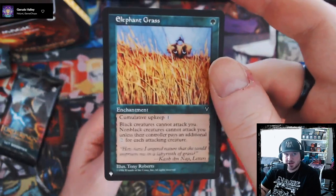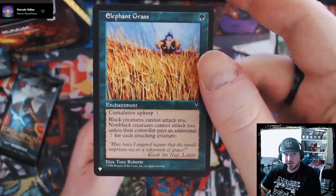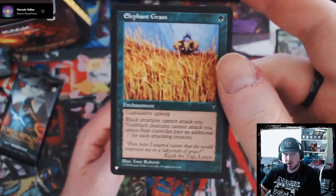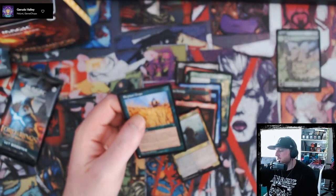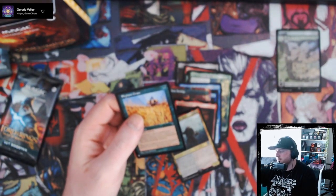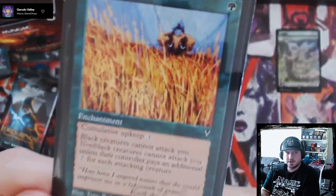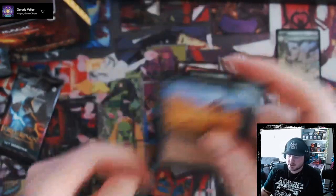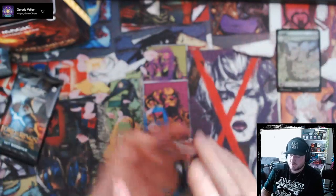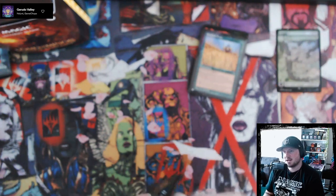We got a list card: Elephant Grass. Cumulative upkeep — black creatures cannot attack you, non-black creatures cannot attack you unless their controllers pay an additional two for each attacking creature. That might be an interesting one — I know some of these anti-goad-style cards are pretty spicy, so that might be interesting. We'll open the second pack.